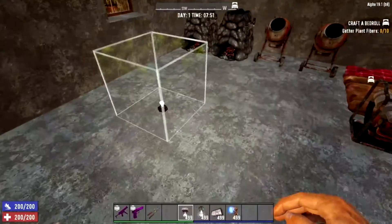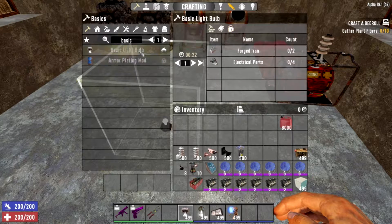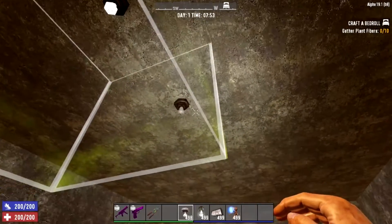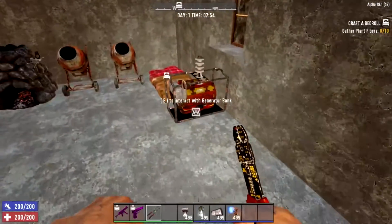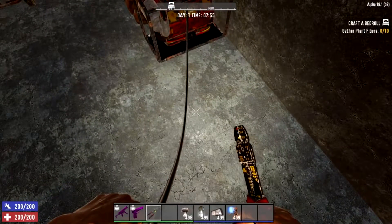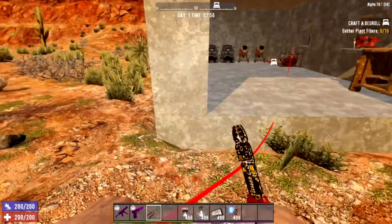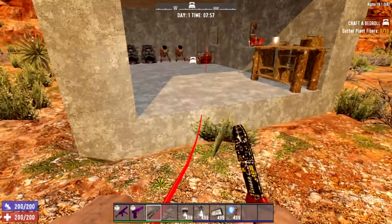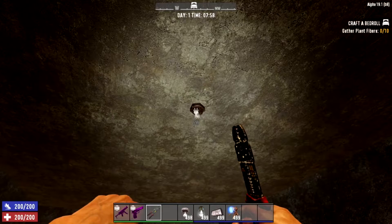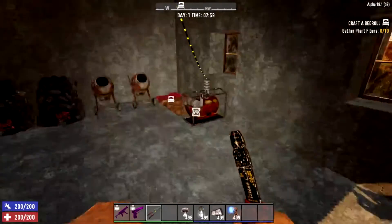For lighting, start with a basic light bulb — cheap to make at the workbench, just 2 forged iron and 4 electrical parts. Place it on your ceiling, get your wire tool, and right-click the generator bank to start a wire. If it turns red you're too far away. On the light bulb you'll see a greyed-out 5-watt symbol showing how much power it needs from the generator.